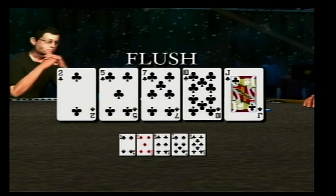Three of a kind loses to a straight. A straight is any five cards in sequence, for example, four, five, six, seven, eight. A straight loses to a flush. A flush is five cards all of the same suit, for example, five clubs.